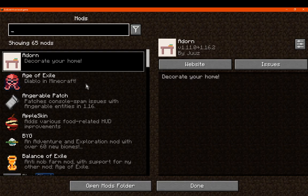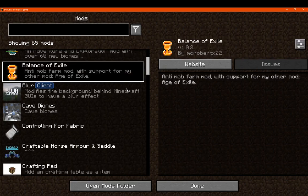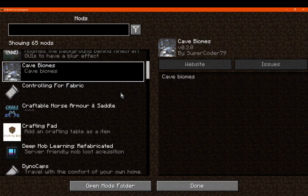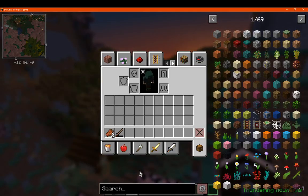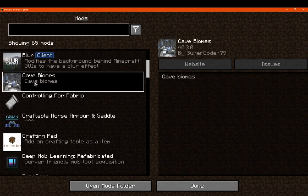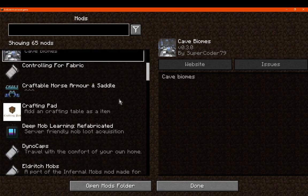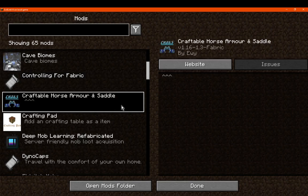You've got Apple Skin for certain hunger-related stuff, Balance of Exile for anti-mob-farm mechanics, Blur for the background blur effect, and Cave Biomes — similar to Wild World but affecting the blocks more so than the plants. So you'd have ice in ice biome caves, or sandstone in desert biome caves. You've got Controlling for additional control options, and Craftable Horse Armor and Saddle for adding recipes for those.